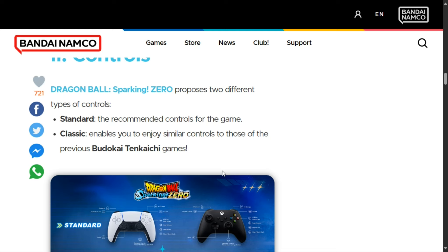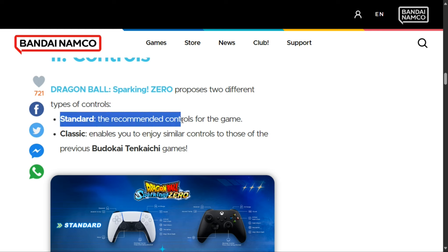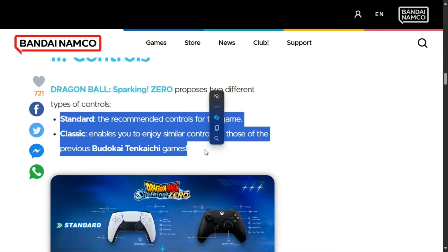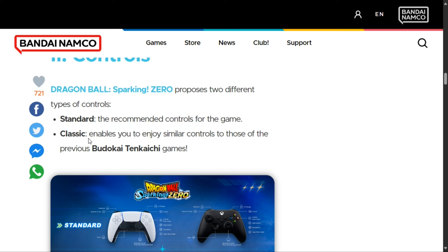Now, many people are mistaking Dragon Ball Sparking Zero's controls to be Xenoverse 2's controls. It is stated here that there are two different types of control presets. We have your standard — the recommended controls for the game — and classic, which enables you to enjoy similar controls to those of the previous Budokai Tenkaichi games. Classic is the one for Budokai Tenkaichi 1, 2, and 3, but standard is actually Xenoverse 2 style — a Xenoverse 2 control style preset.